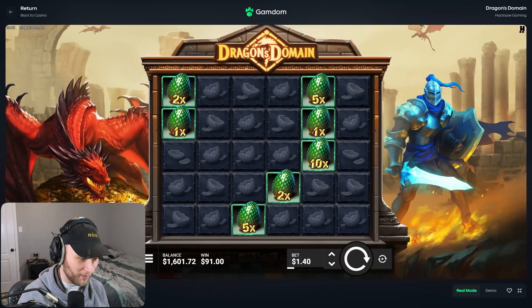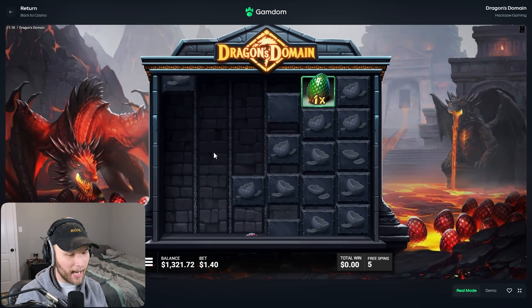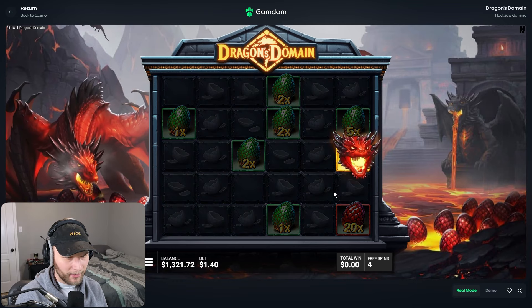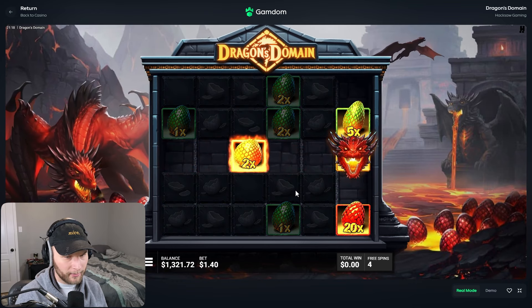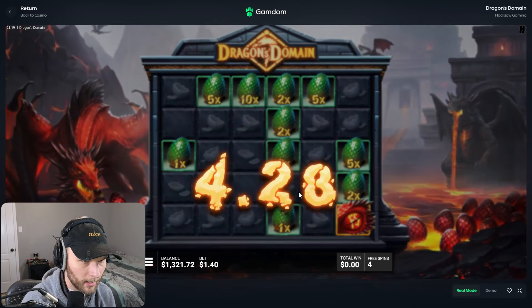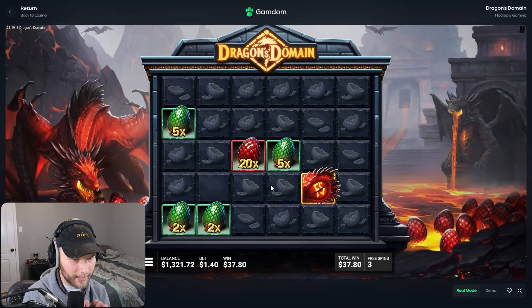At least it wasn't a 10x — but it might as well have been. $280 again, come on man. I don't like how the scatters are going downwards, I do not like that. Is that bad luck? I hope not. 200x man, come on — there's got to be a 1000x egg right? 27x — I'll take it. We need those tumbles that just keep going like that one buy we had.